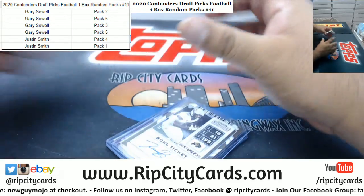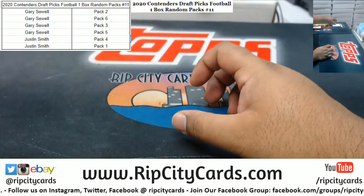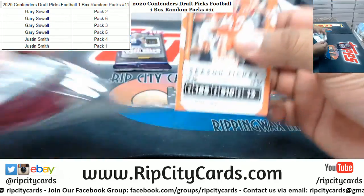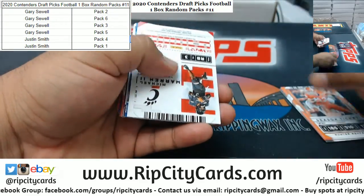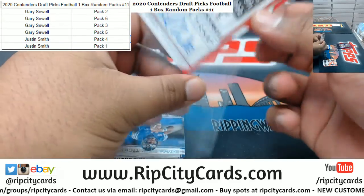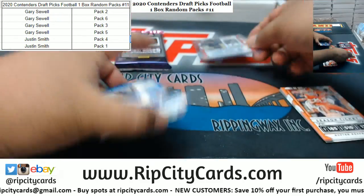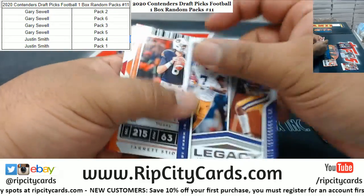Justin, are you here in the chat? Let me know if you only want the hits and the rookies out of your packs instead of a whole bunch of base cards. Let's start with pack four — good luck, Justin. Michael Warren the Second with the autograph. Clean looking auto — you can tell he practiced. Let me set aside the rookies in case Justin only wants those.